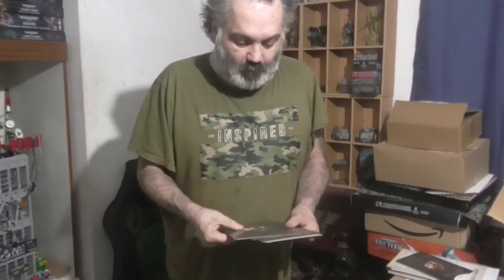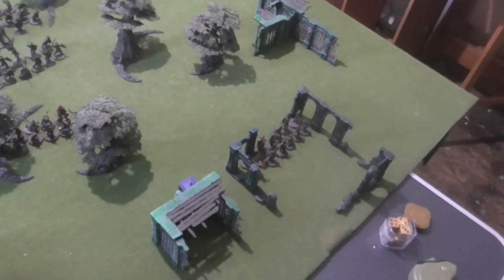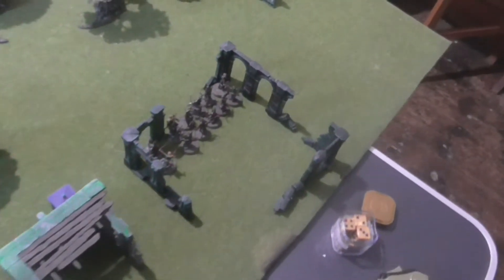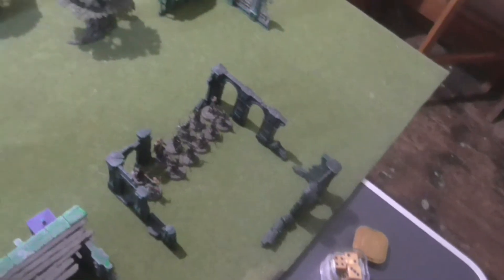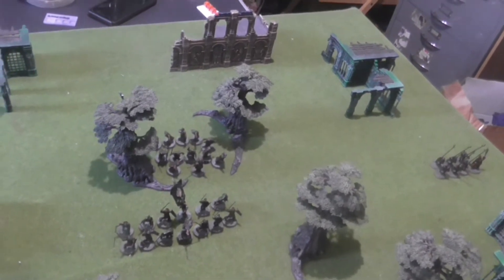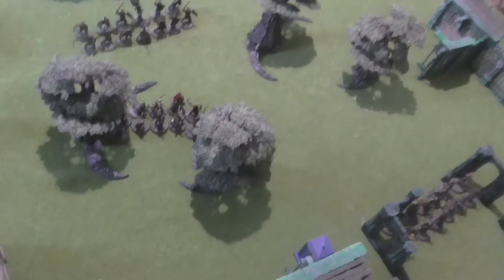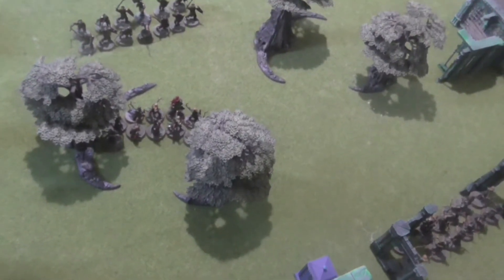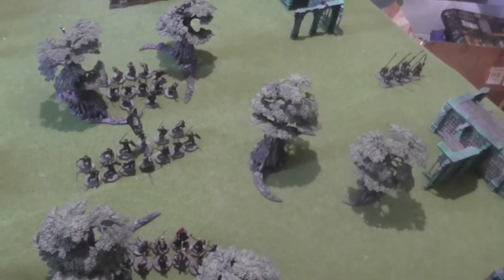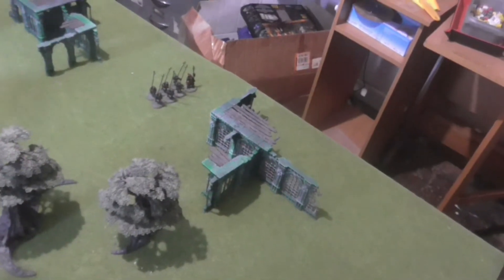We drew the Lords of Battle scenario. I won the roll for table edge. I started by deploying Legolas's group in the ruins, then Lurtz's group went into that forest. I put Toriel's group in the other one, then placed that group so they can see me because of the elven cloaks, and finally that little group over there with the shaman.